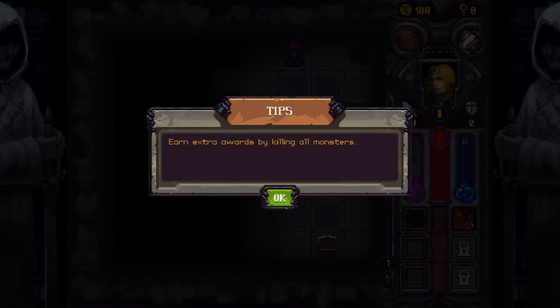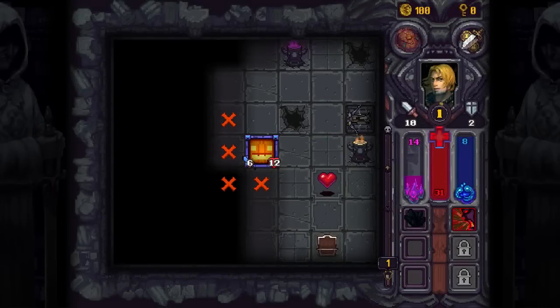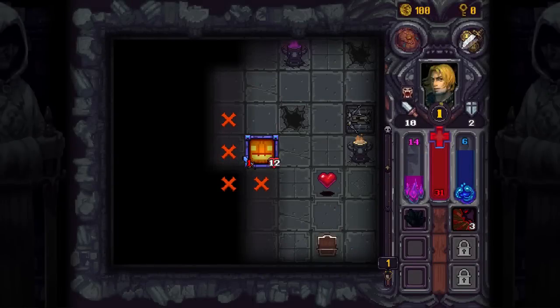There's a tip: earn extra rewards by killing all monsters. For the time being I'm actually going to be going around and fighting all of the monsters that I can. This is a scary pumpkin — Explosive Curse. Explosive after 3 moves, causing double current attack damage. Drops mana when killed. Looks like my shield has not recovered yet. Let's keep using this skill to make him super weak and beat the tar out of him.